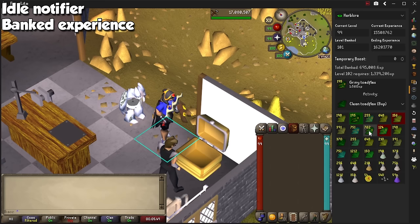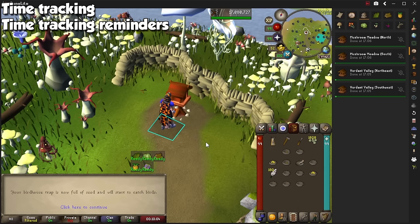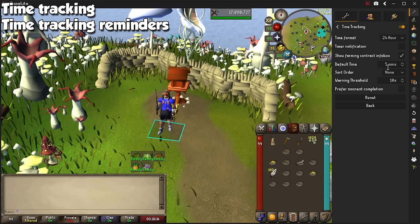Time Tracking is available in the sidebar and will keep track of important things such as herb, flower, allotment patches, trees, and compost bins, just to mention a few. You can even configure it to send you notifications for whatever you need. It goes along well with a Time Tracking Reminder, which will have relevant timers on screen so you can see how long until you have to go for another round.